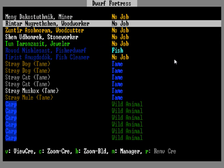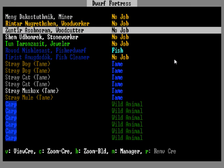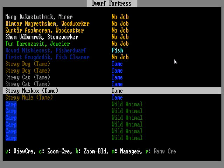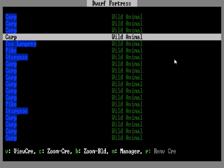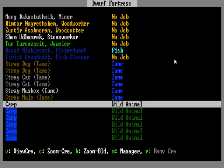They all have predetermined jobs when you embark — without choosing their jobs you obviously have a miner, a woodcutter, a woodworker, a stoneworker, a jeweler, a fish store, and a fish cleaner. You can pretty much leave that setup right now; you can survive on it, it's okay. Underneath that you'll have all the pets: stray dog, stray cat, muskogs, mule — which are all relatively useless. You can slaughter them for food, but you won't need to. Under here are all the wild animals in your area — I have a lot of carp, which you'd usually fear, but I don't, because they don't scare me — I'm tough.